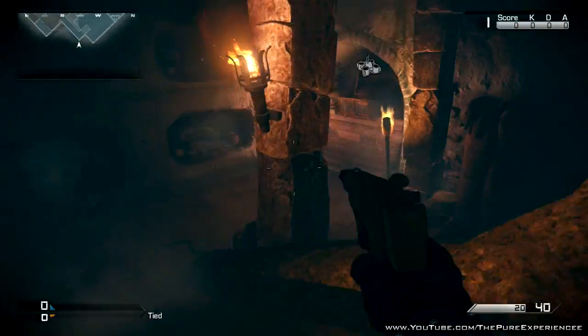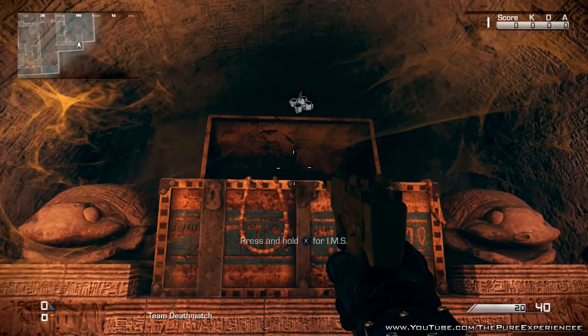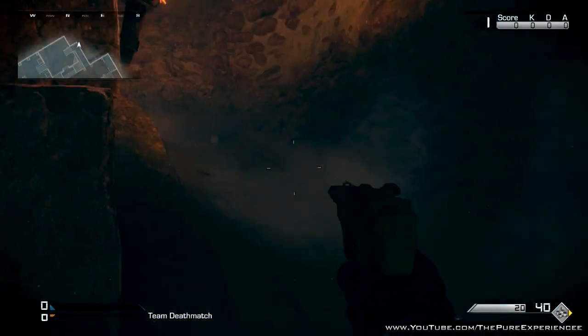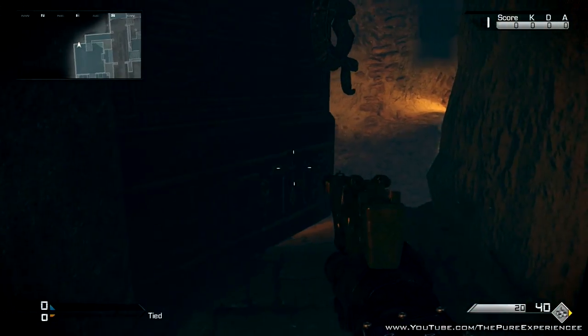Once you actually do get down into this little cave tomb thing, you get a free score streak or kill streak. It can be anything — I got an IMS. I've done it multiple times as well. But if you don't get out of this room straight away, you will die.